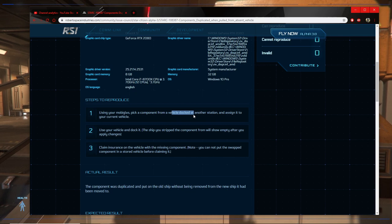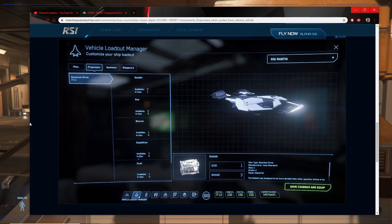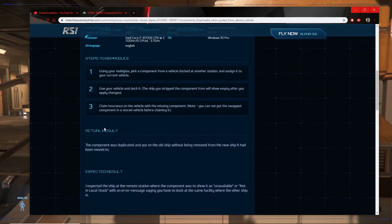So by 'dock' does he mean just sit on the pad, or store? Here 'docked' implies the ship is stored in the station. But then 'use your vehicle and dock it' — does that mean park it, or store it at the new station? The ship you strip the component from will show empty after you apply changes. Then claim insurance on the vehicle with the missing component. Note you cannot put the swapped component in a stored vehicle before claiming it — so it seems like he just wants us on the landing pad. We'll try that first.